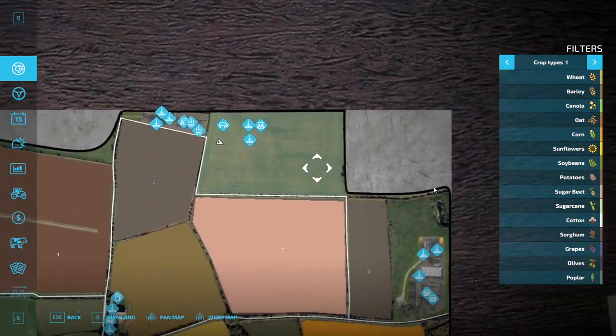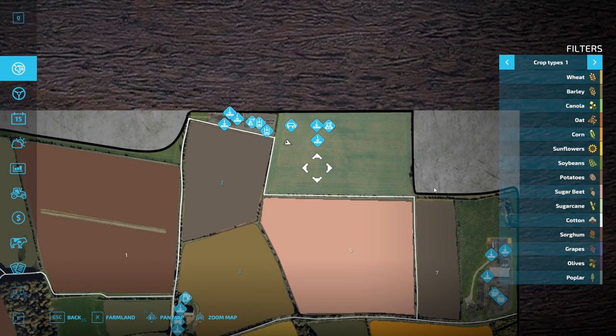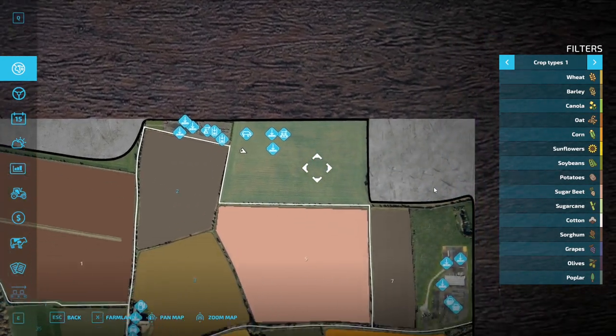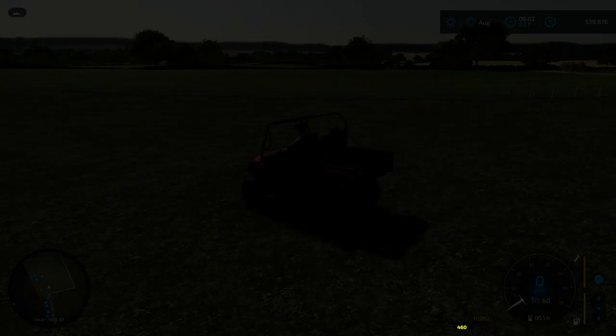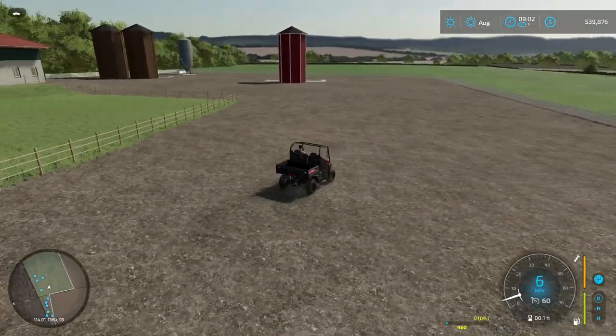We are all the way up in the corner. I built a placeable section. We are going to try to get to 5,000 cows on this map because that is what my pens are edited for. I decided not to do this as a let's play with multiplayer because I have a lot of modded stuff in this.